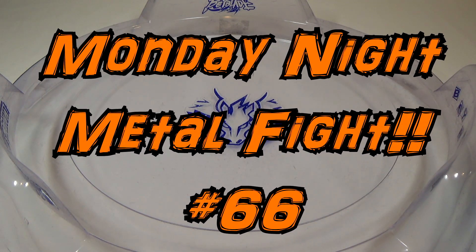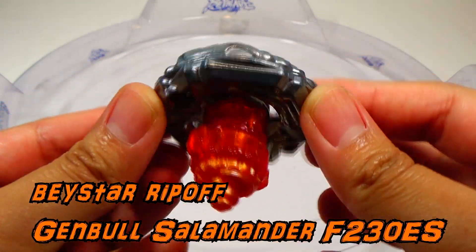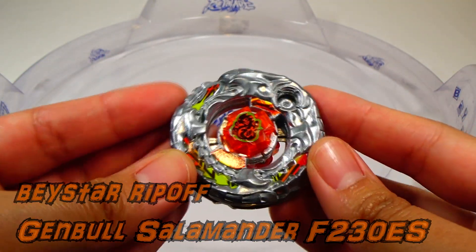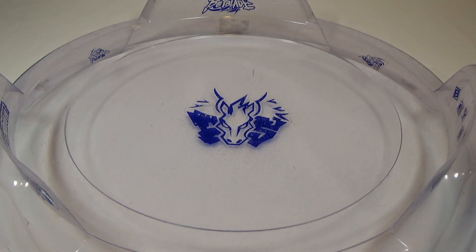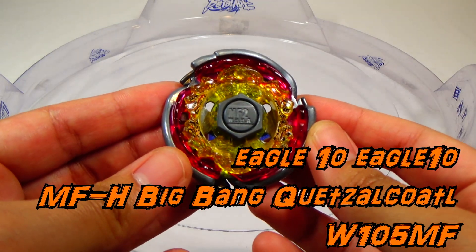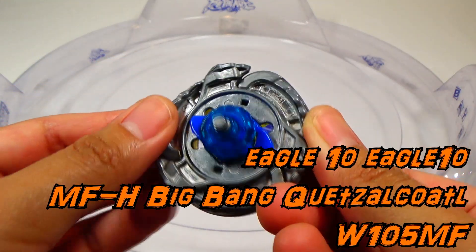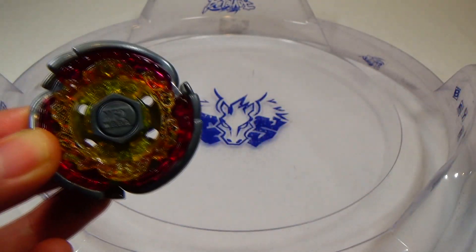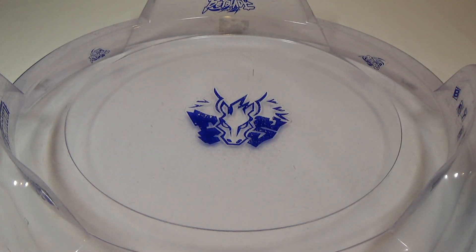Our first blader and combo: we have Baystar Ripoff with Genbull Salamander F230ES — some stamina going on, some defense, and it is a Synchrome Beyblade. Our next blader, we have Eagle 10 with Metal Face Heavy, Big Bang Quetzalcoatl, W105MF, in upper mode. So we got a 4D Beyblade versus a 0G Synchrome Beyblade. This battle will be in the Takara Tomy Attack Stadium, and we'll go five rounds.